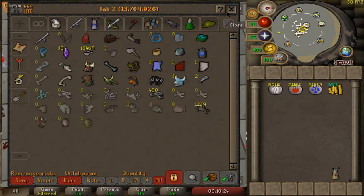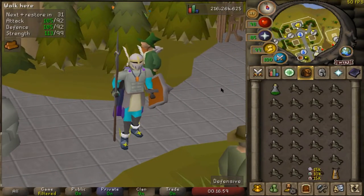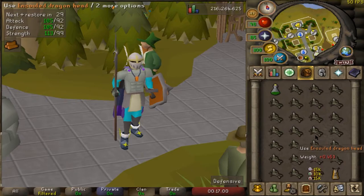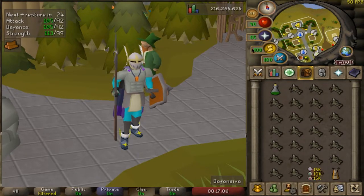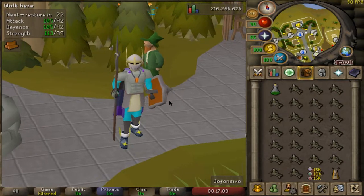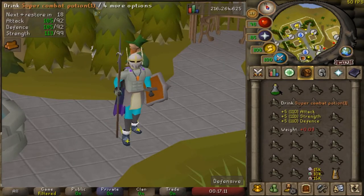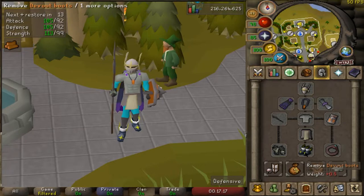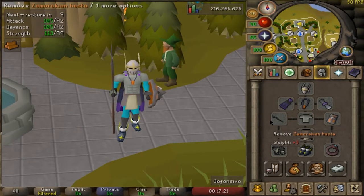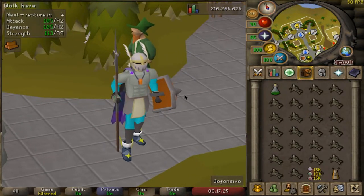Right here, 1,239 ensouled dragon heads is 90 prayer banked - I'm very excited! This will be my gear and inventory for killing the dragons. We have the runes to reanimate, a teleport home to recharge and bank from the spirit tree to the farming guild, one super combat potion, and high prayer gear like devout boots and the ardy cape for prayer - because I use Preserve and Piety.